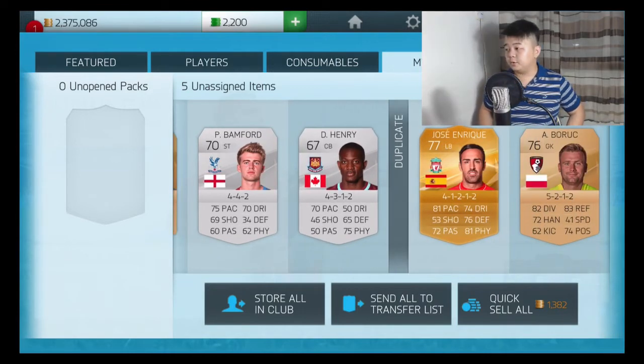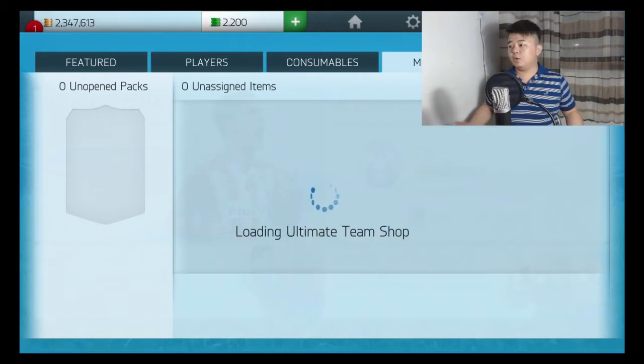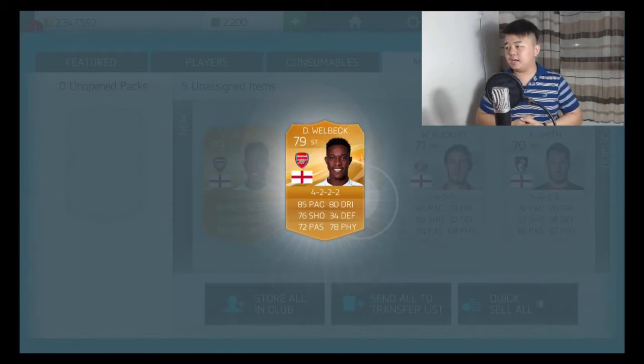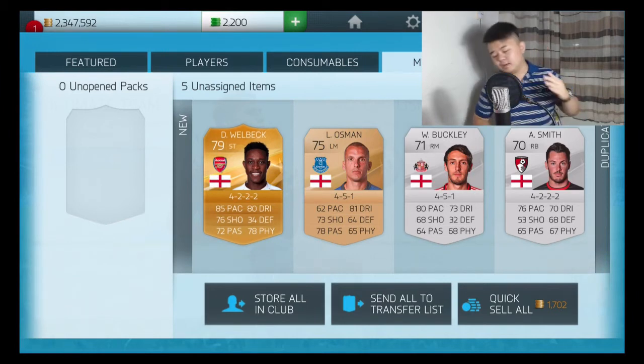The bold guy again — I got the new world back. He's quite good: 85 pace, 80 dribbling, 81 pace, 76 defending and 81 physical. But I already got him, so I think I'm going to quick sell this one. And I got Leon Osman again — the bold guy!